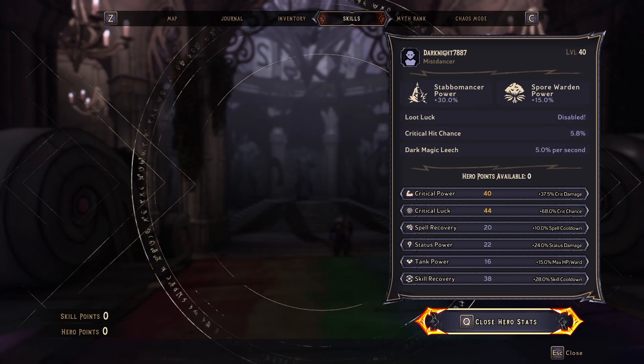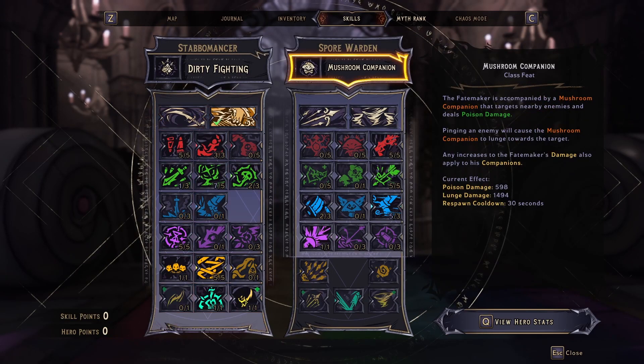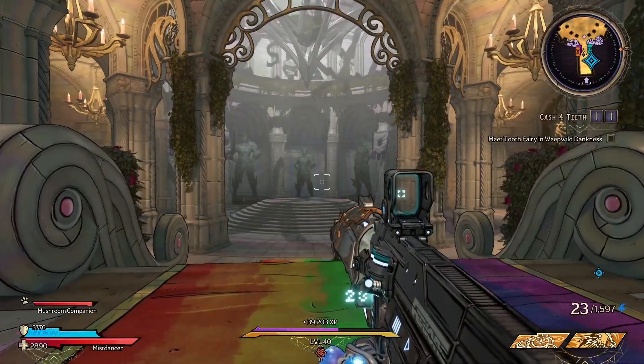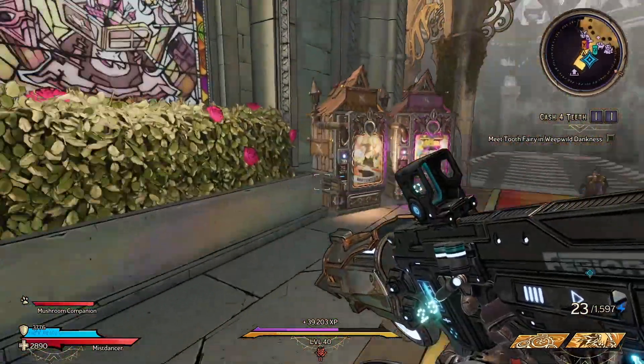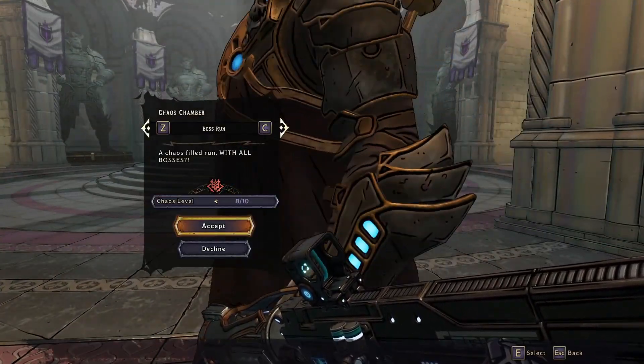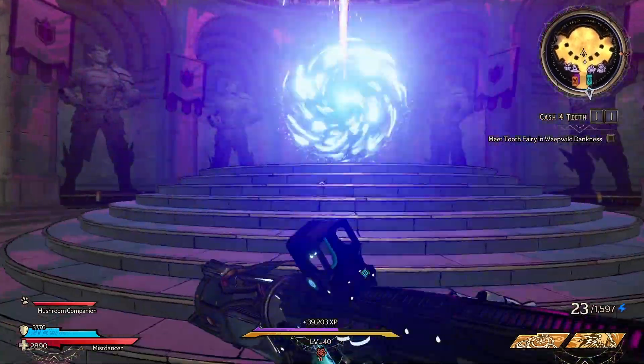Now, I do not have the most optimized build for this, but you shall see in just a moment just why this build in particular is absolutely busted. And for our class action skill we're using From the Shadows, obviously.